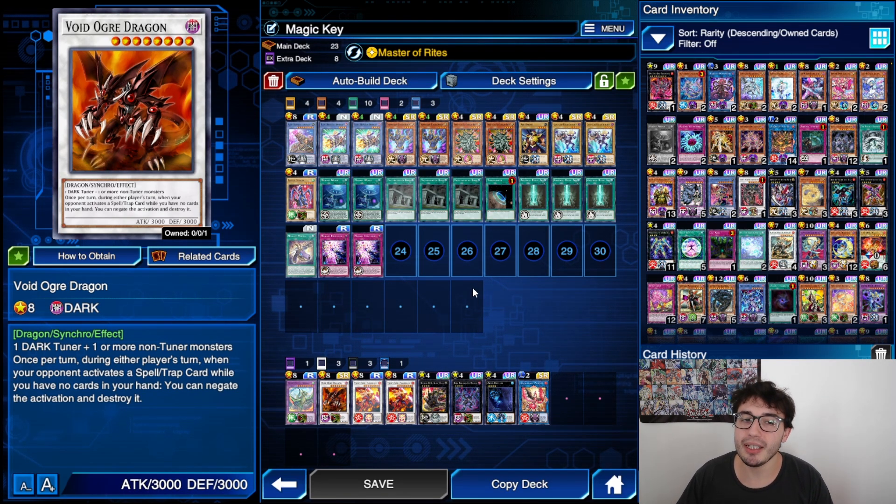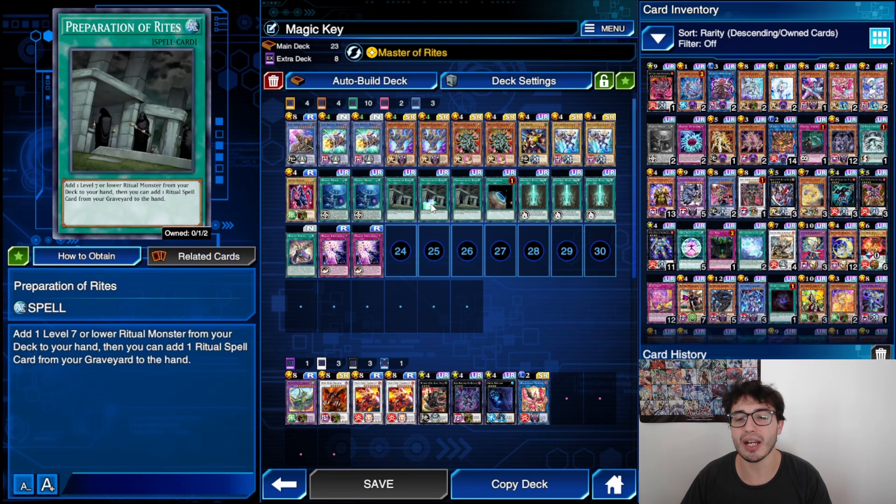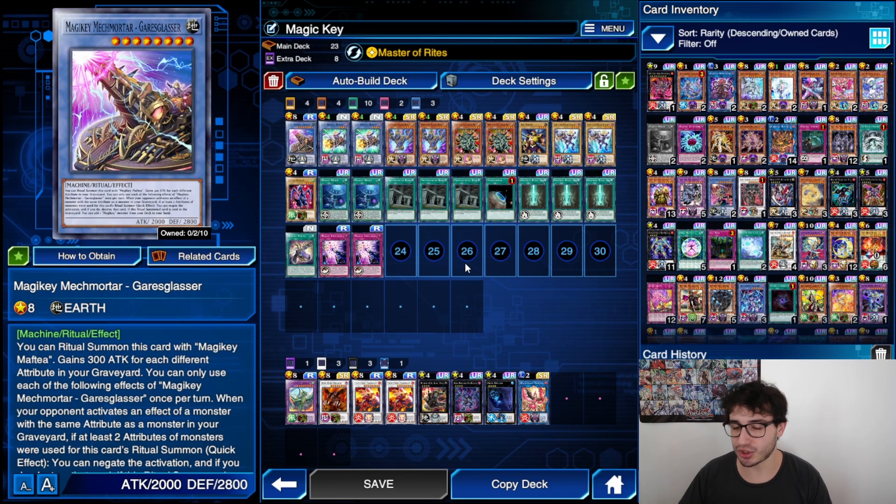Berserker is nice because it would be the only second body we have to reach 3k or more, since we only have the Void Ogre Dragon. So if your opponent puts a monster like Neos Kluger on the field, you can have a tough time getting rid of it. Preparation of Rites needs to be played because if you have it, you can set one more disruption so easily.